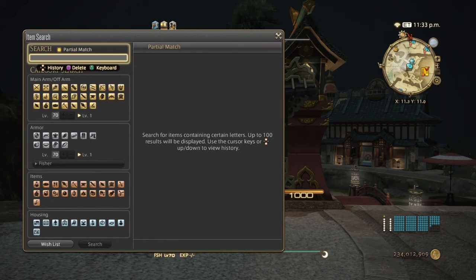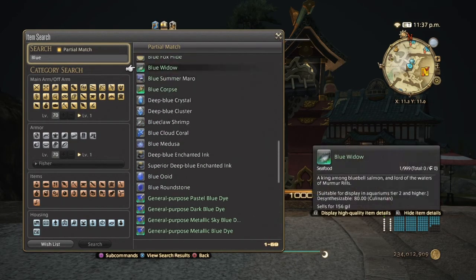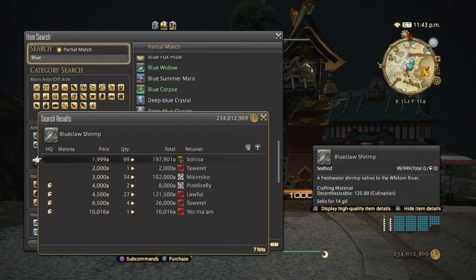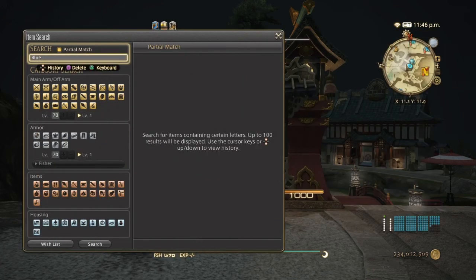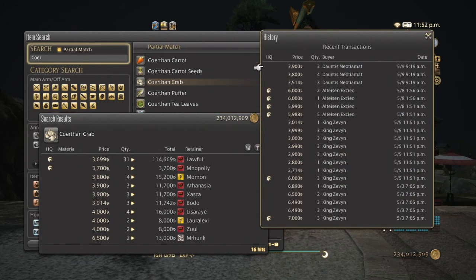Rock mussel is a bit of a pain to catch, so if you catch one use your retainer from now on. Blue claw shrimp are actually quite common so you shouldn't have a problem catching these — though again, not that many hits on my server. They have been selling the past couple of weeks but not many people are buying since no one's really putting them on the market board. The coralthong crab is a bit more of a pain to catch, cannot be caught with a retainer, and as you can see they're really expensive with only 16 hits, but they have been selling decently in the past couple of days.